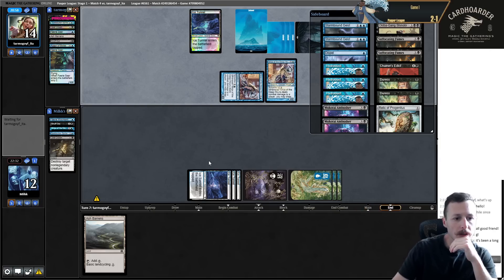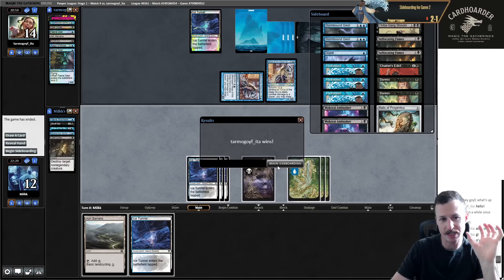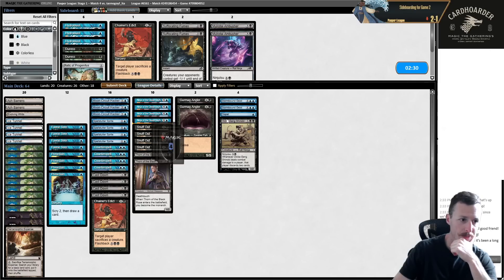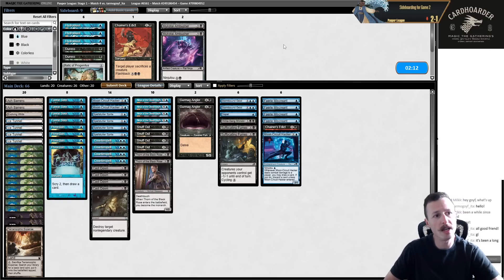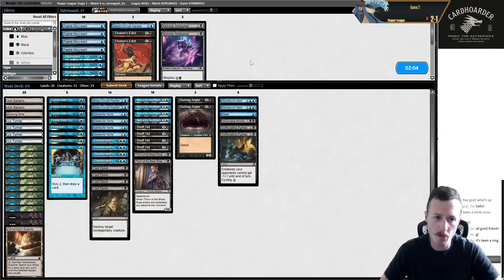I want to just cast Ninja. These small mistakes in magic - you make one small mistake and it just compounds over the game, every turn it keeps mattering more and more. I think Shinobi is good, it's just such a big threat. We can have double Fumes. Don't really think I want Duress. Just try to learn from that mistake - be more cognizant when I may have Snuff Out to not F6.